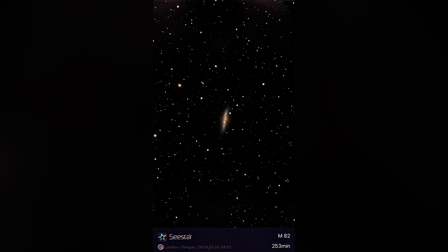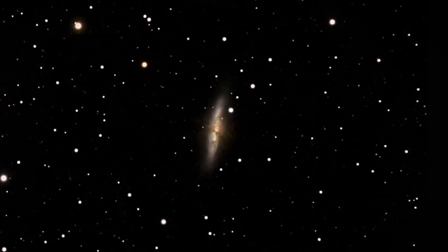Right here is the processed image of the Cigar Galaxy. I think it turned out really, really good. There's a lot of detail that you can see from just about four hours exposure with the Seastar. I think the Seastar did a great job — it turned out amazing, and I'm really liking the colors. I tried to get as much of the red out as I can. All in all, for 253 minutes, I think this turned out pretty good — pretty darn good for a $500 telescope.